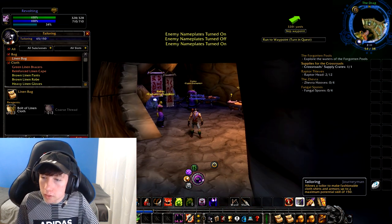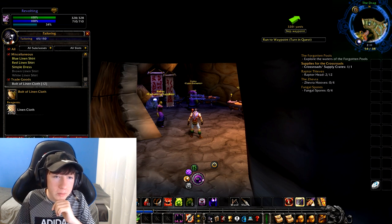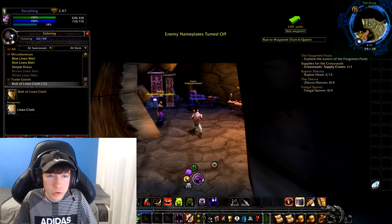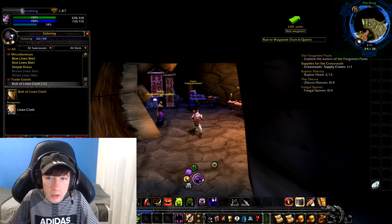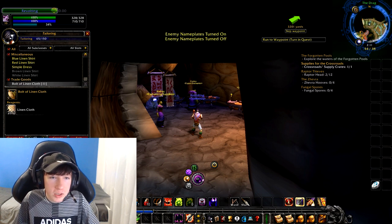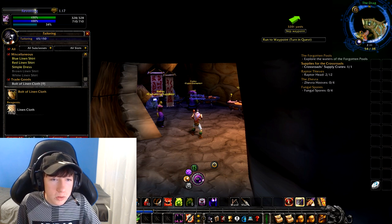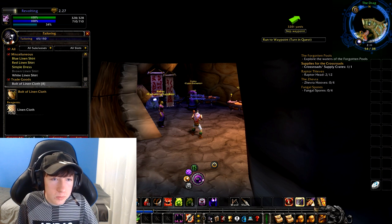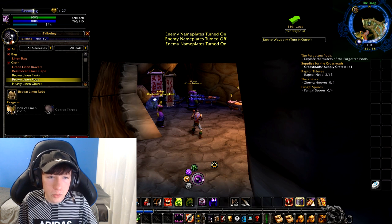What you're going to do is level tailoring up until you're rank 30. You can do this by just crafting bolts of linen cloth — these are a crucial material needed in most patterns. Just keep crafting these until you're about rank 30, because you're going to be able to level up with this until you can craft the brown linen robe.